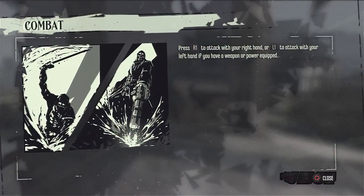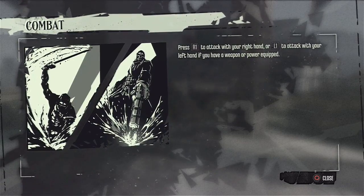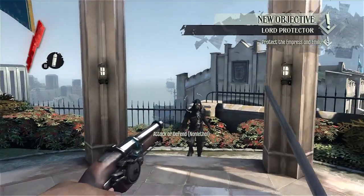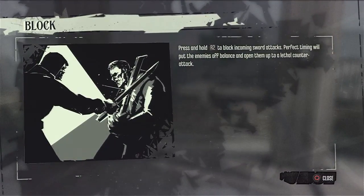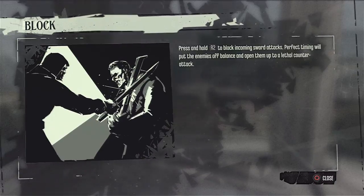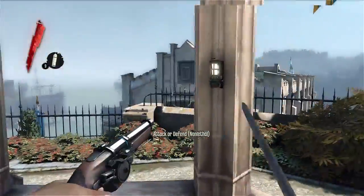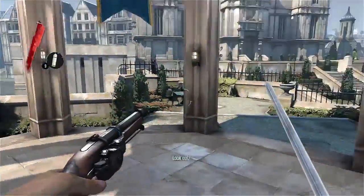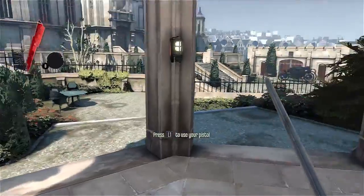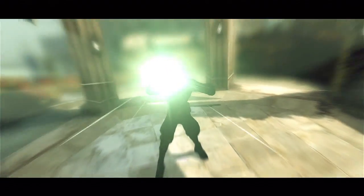Now we get the combat system intro: press R1 to attack with your right hand, L1 to attack with your left hand if you have a power or weapon equipped. Press and hold R2 to block incoming sword attacks — perfect timing puts enemies off balance and opens them up to lethal counterattacks. The Empress cries: 'Emily, get behind me!' — and then the assassination occurs. 'Corvo, thank you — if you hadn't been here... No more. Not again.' Emily screams: 'Mommy! No! Get away from her!'